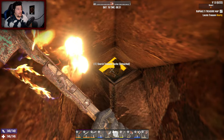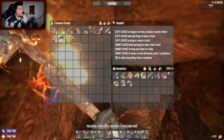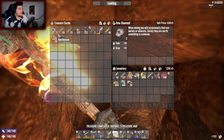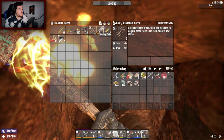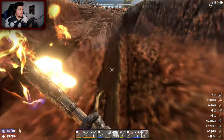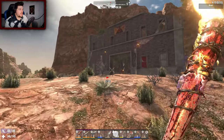On the first try — happy days! Let's check it out. Two diamonds, not a lot I must say. Bolt parts — that's pretty good going. It wasn't brilliant. Let's check out this place — it looks interesting.